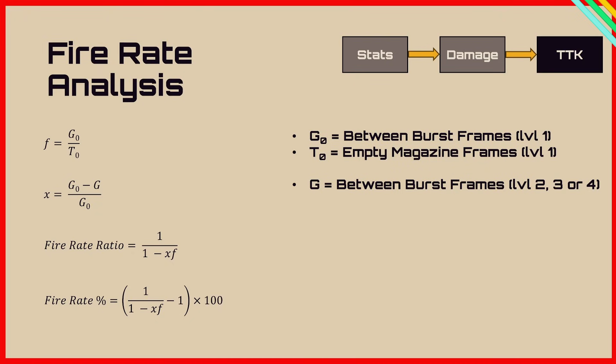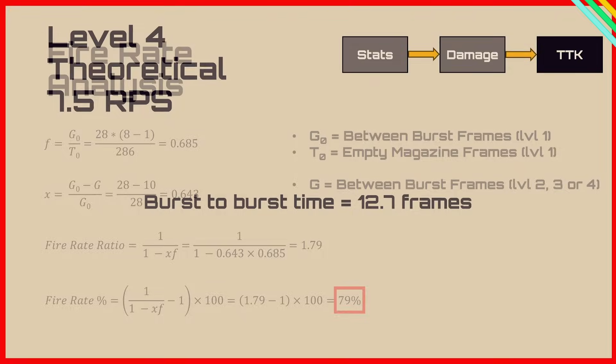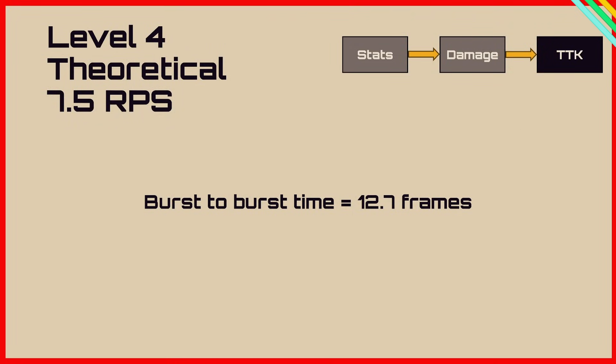To convert between frames and time we use: F equals G0 over T0, where G0 is the number of frames between bursts and T0 is the frames to empty the magazine. Doing 28 times 8 minus 1 over 286 frames, and for X it's G0 minus G over G0 gives us 0.685 and 0.643. Substituting into the equations we get an actual fire rate increase of 79%, lining up exactly with what we observe. For the game's stated 7.5 RPS the burst-to-burst time should be 12.7 frames instead of the 10 we see.